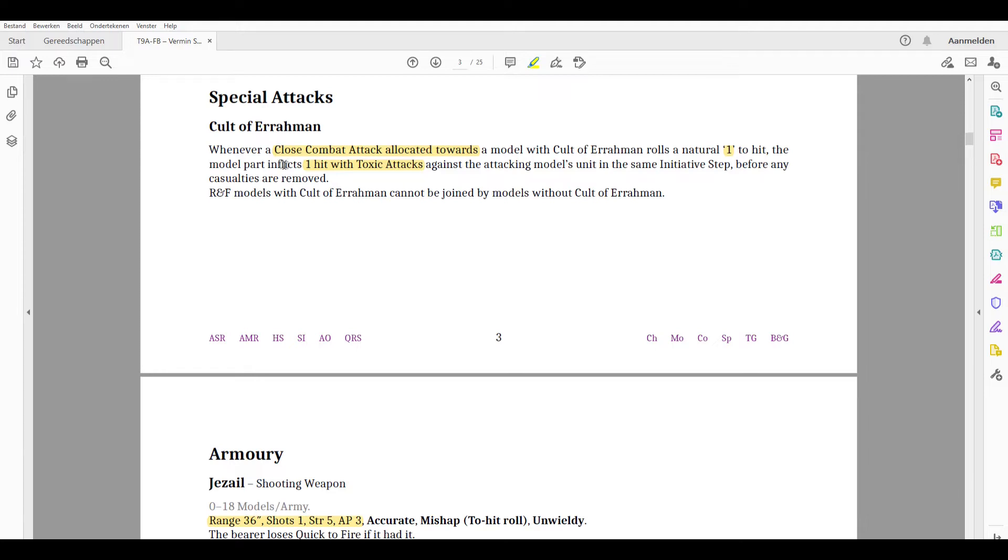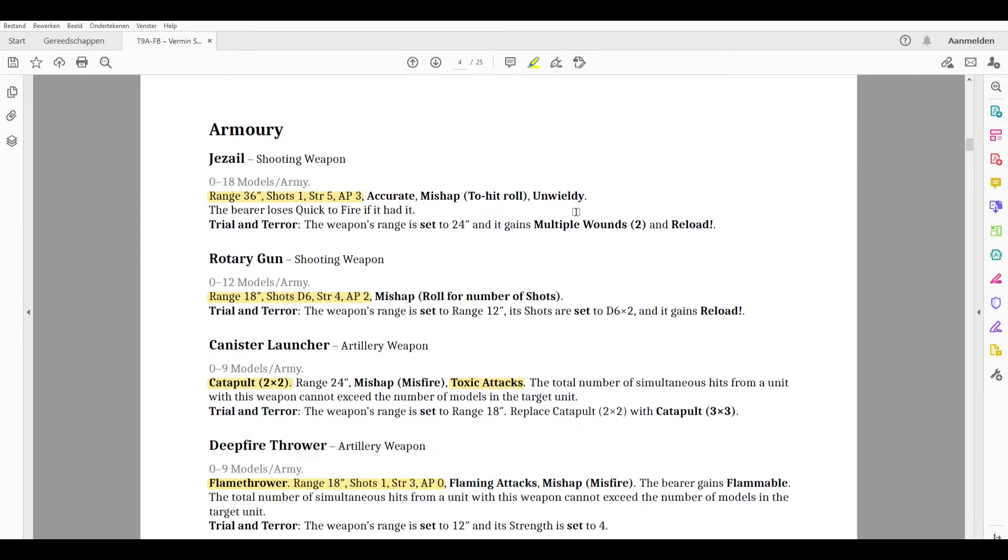The Cult of Iraman rule, likely on the old Plague Disciples, means that if a close combat attack allocated to the model with this cult rolls a natural 1 to hit, the model inflicts one hit with toxic attacks against the attacking model's unit. Units that are offensively built would rather avoid this type of unit, while units relying on static combat resolution might prefer to engage it.